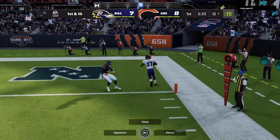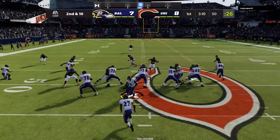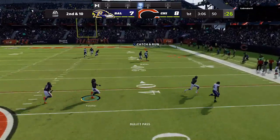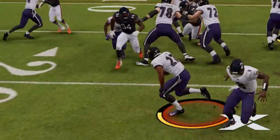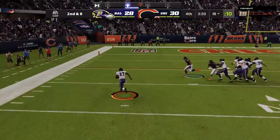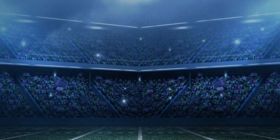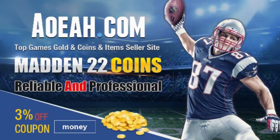Welcome to my podcast. For the cheapest, fastest, most reliable Mut coins on the market, check out my coin sponsors at AOEAH.com and use discount code MONEY for 3% off. Link in the description below.